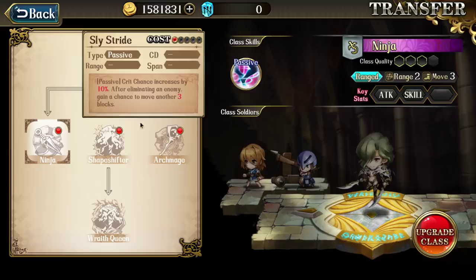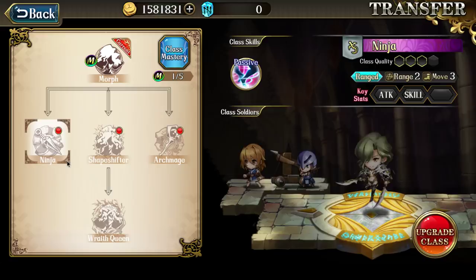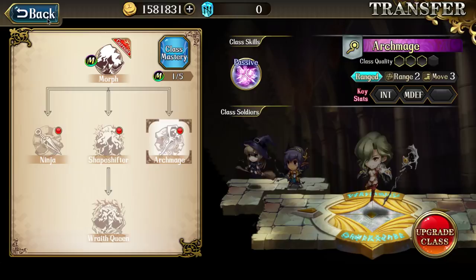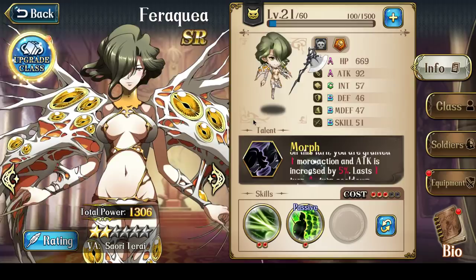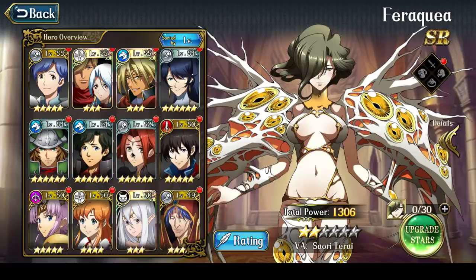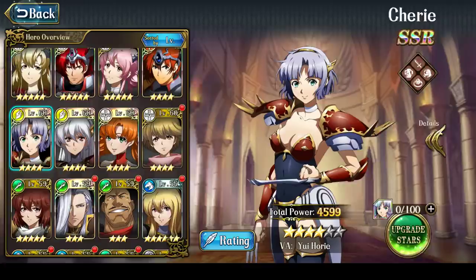Unfortunately, doing this combination needs a Runestone. That's one of the reasons why I don't really recommend using Veracuea — because you have to commit a Runestone into using her. The other reason I don't really recommend her is because I personally don't see the need for a ranged physical attacker that attacks twice. If you were to use a physical attacker, normally you want them to be melee physical attackers. In that case, you're better off using Cherry, because Cherry would attack, and then hopefully Wild Princess activates and you get a second attack — or you can retreat.